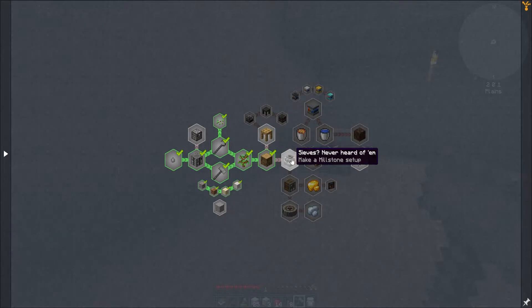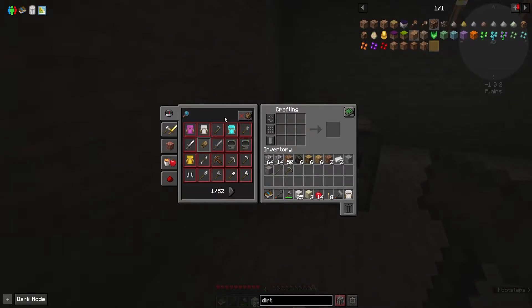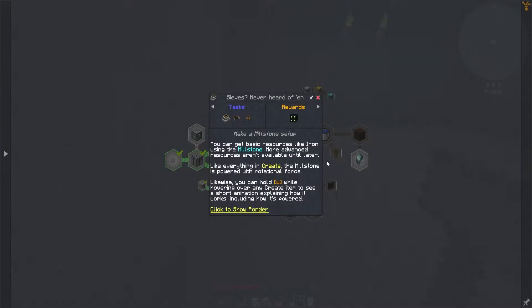Let's start off with making a millstone. I don't know what we need for that, let's go ahead and check. You can get basic resources like iron using the millstone. More advanced resources aren't available until later. Like everything in Create - what is Create? Like everything in Create, the millstone is powered with rotational force. You can hold W while hovering over any Create item to see a short animation explaining how it works, including how it's powered.